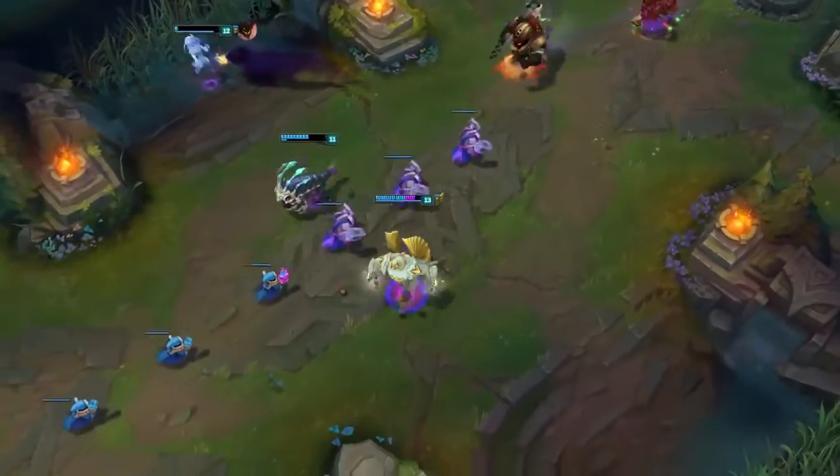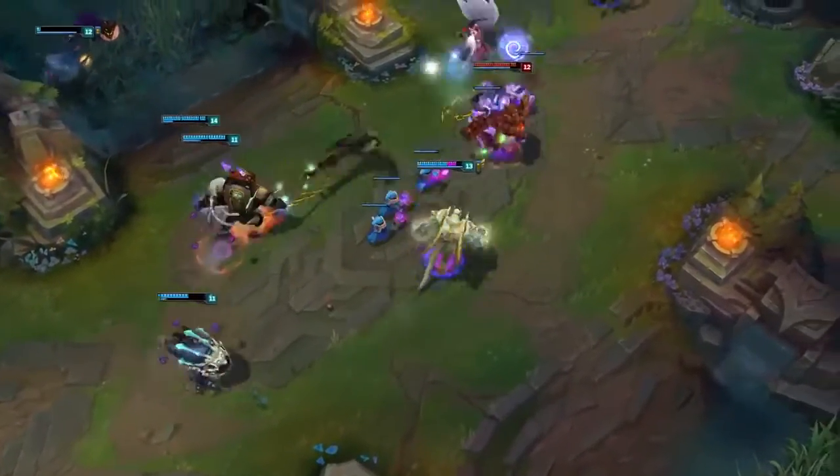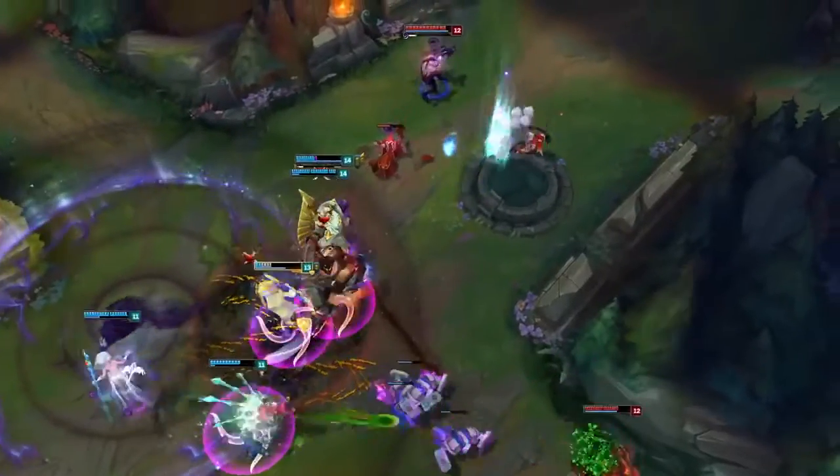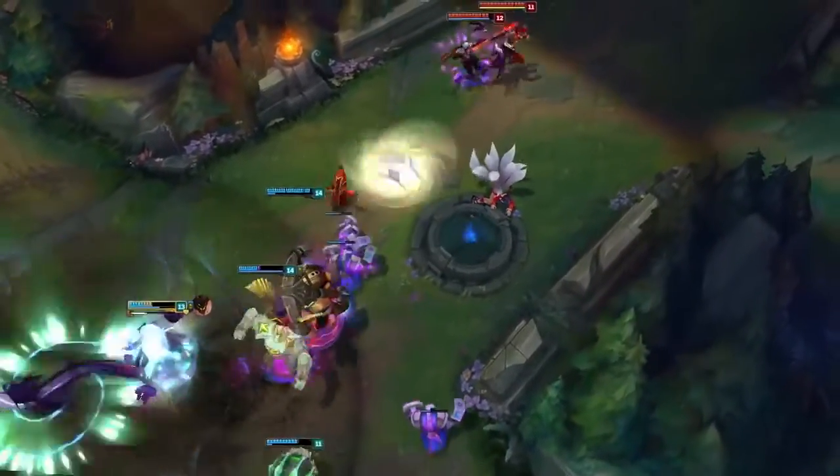There's no better way to start a fight than a flash taunt. Here, Galio preps Shield of Durand and moves in, using his defensive stance to weather damage from Varus and Ahri. With the taunt fully charged, he flashes in for a brief but brutal skirmish. Rock solid.